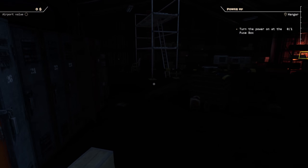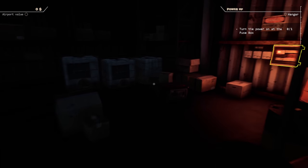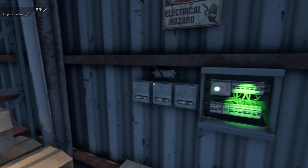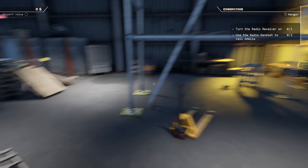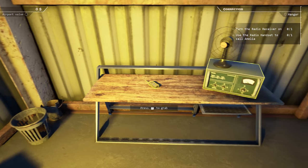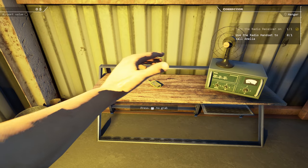Oh my days, it's a bit dark and dingy in there. I don't know if I'd be closing the door - I want a quick escape. Is there a light? Turn the power on at the fuse box. Let's go over here - here's our warehouse, the state of the hangar. Turn the radio receiver on - we gotta clean this up! Turn that one on, boom, and then that's the radio handset.